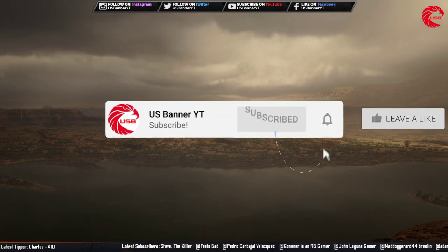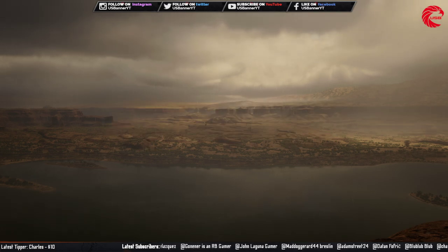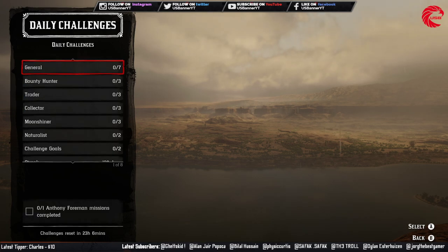First of all we have to find Madame Nazar. Madame Nazar is at Windy Rock today. You can go to this location beside the Cumberland Forest and you can meet with Madame Nazar today, 4th August, over there.